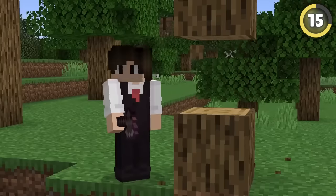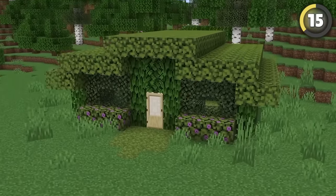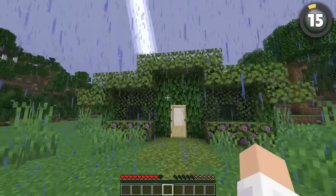Gathering materials for a base can take forever, so why not cut that part out entirely? Leaves are the fastest block to collect in the game, so just shear a bunch of them and build your house out of those. Make sure to set up a few lightning rods though, because that could go very wrong.